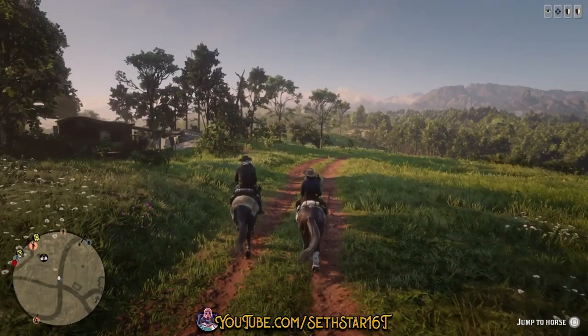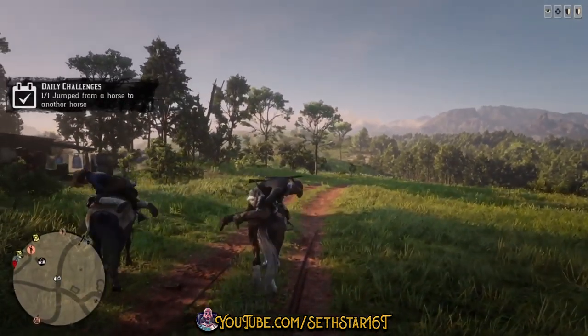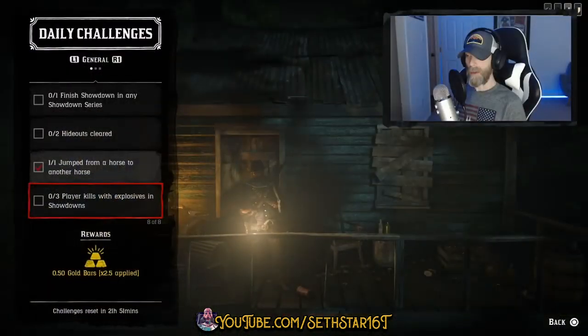Number 6: Jump from a horse to another horse — pull up alongside another horse and hit the prompt when it presents itself in the lower right-hand corner of your screen.